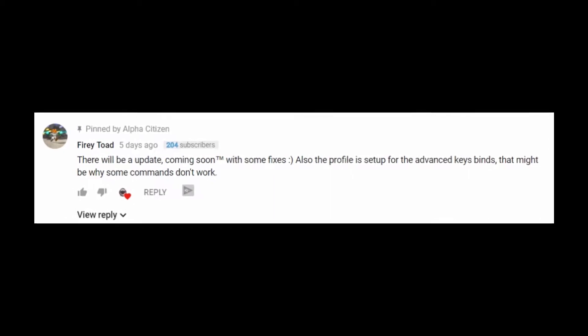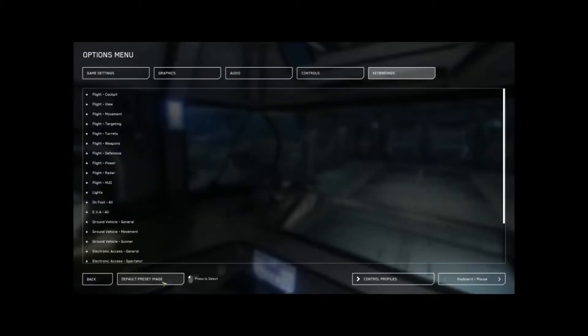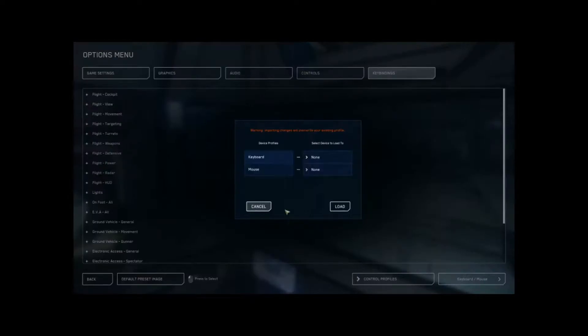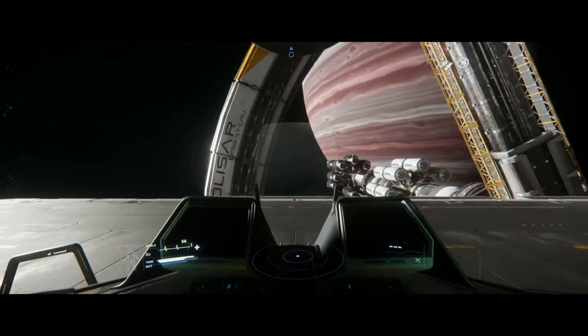And by the way, shout out to YouTuber Fiery Toad who recommended switching to advanced key bindings. It's a really important part of the setup, so follow along on the screen here and you can see how to set up your advanced key bindings. It's kind of odd, but it just takes seconds. That made a lot more commands work, though I did have to re-memorize some of the keyboard commands. Thanks, Fiery Toad. And with that, Eli, roll the intro.